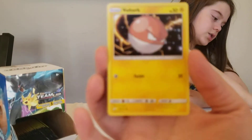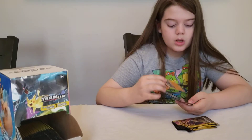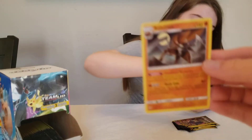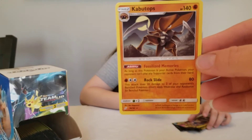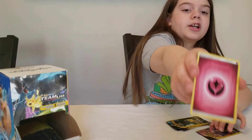Voltorb — and there's no code card for these. Kabutops rare, and a boring energy.